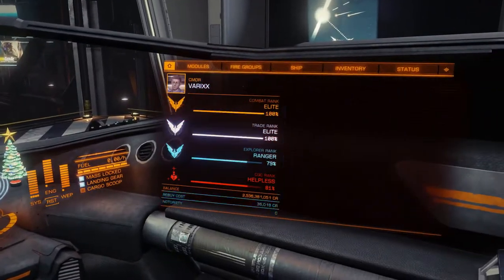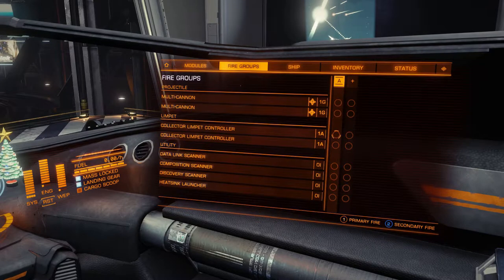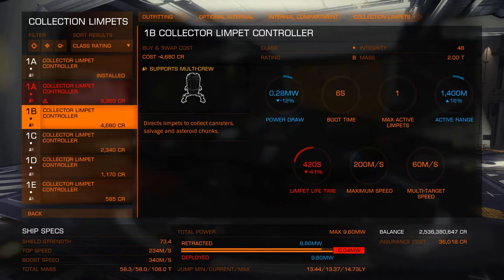You'll need to assign the Collector Limpet Controller to a fire group to use it. You can do this on your right side internal panel. You can use multiple Collector Limpet Controllers on the same fire group. The size and rating of the Collector Controller will change the range and lifetime of the Limpet. B-Rated Controllers have higher range but lower lifetime. The A-Rated Controller might not always be the best option, depending on what you're doing.